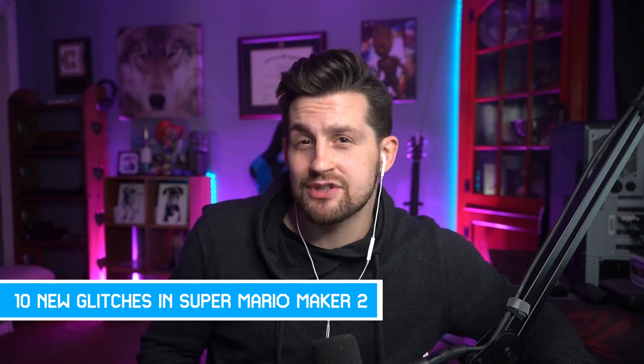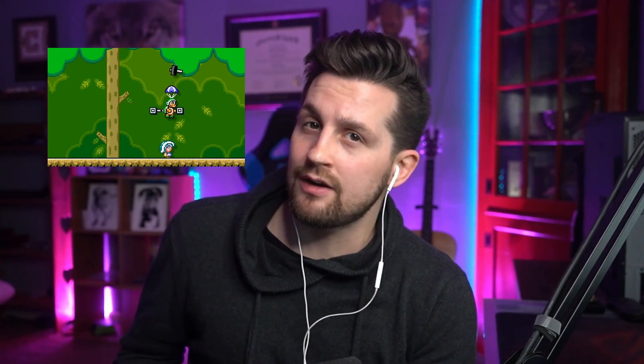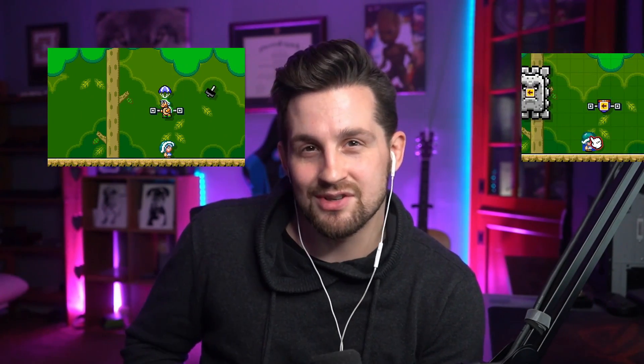Welcome everyone. Today we have 10 new glitches for Super Mario Maker 2. We go over how you can place an enemy with a parachute and a key on a rail, which is super sweet. We also cover how to place upside down P-switches — D-switches — without a ceiling on top of it. Be sure to like, comment, and subscribe. Hit the notification bell. Without further ado, let's dive in.